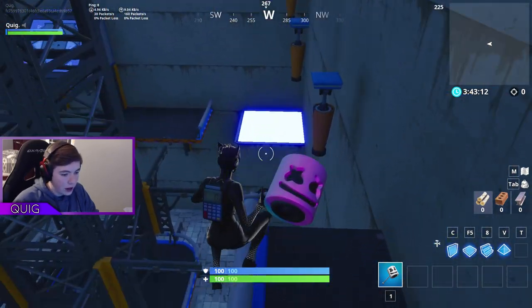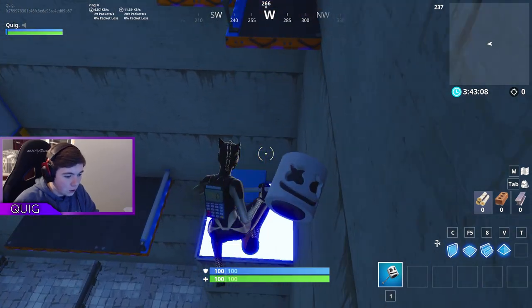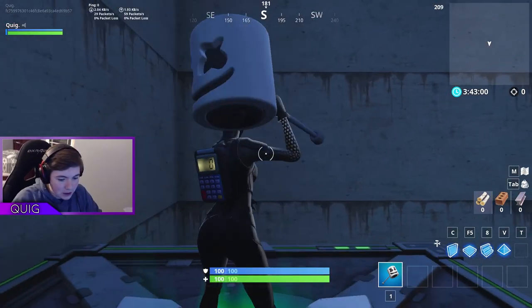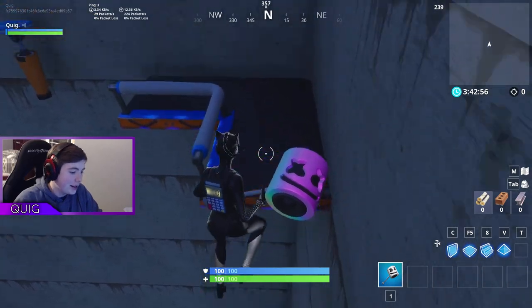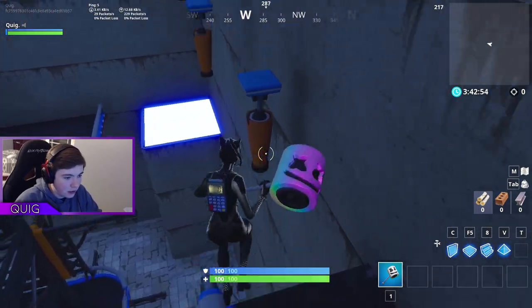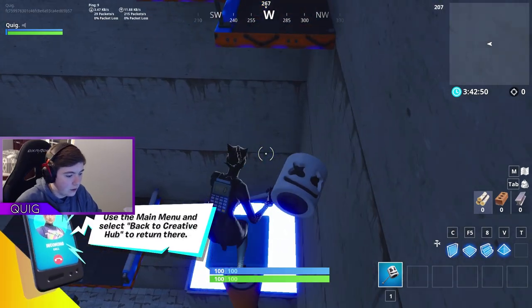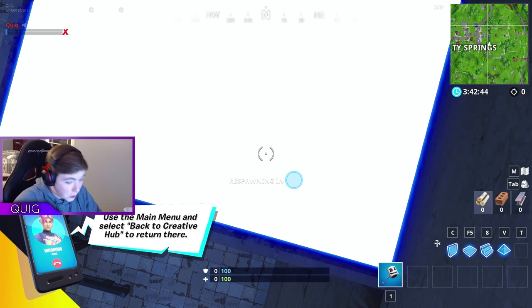We're going the right way. This map is sick. Big props to anyone that builds these portal maps because they have to build each room twice just to actually get the portal effect. They must have to build these maps up really high so you can actually fall down. I messed up the jump again and couldn't go through that portal.